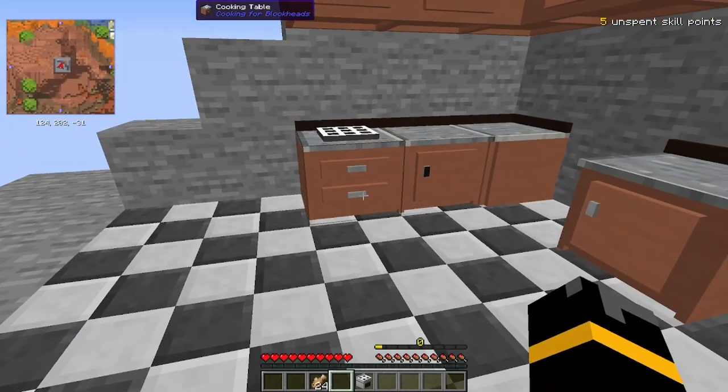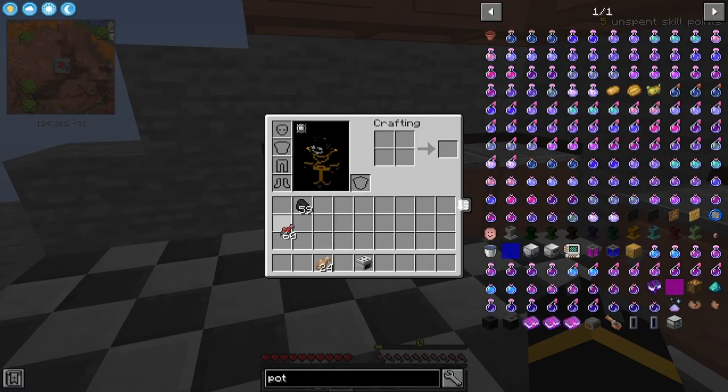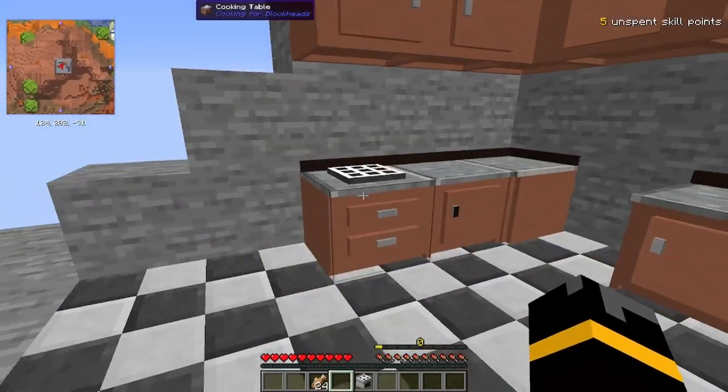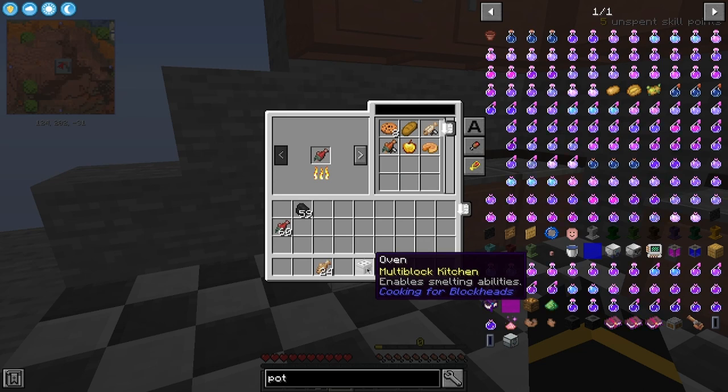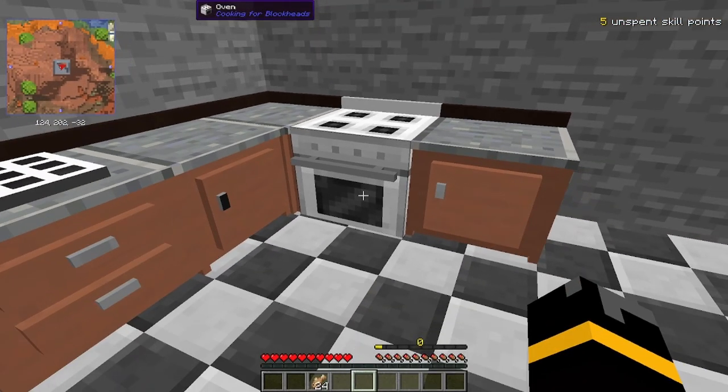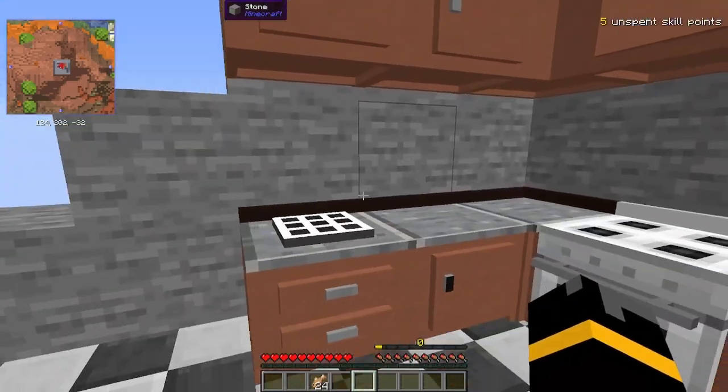Say you've got some raw cod, some fish, and you've got this cool setup, but when you try clicking on the button for salmon it says that you're missing an oven. This is the oven — it adds the cooking cap, the actual cooking and smelting capabilities to your kitchen.